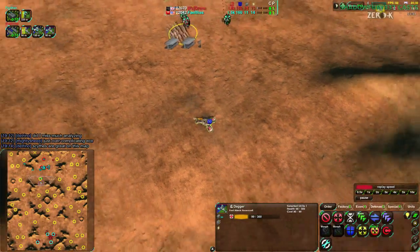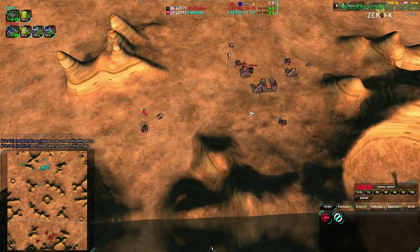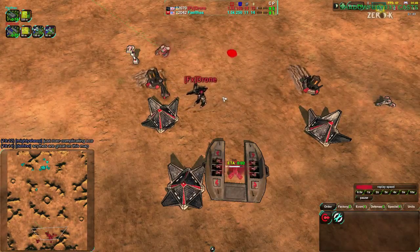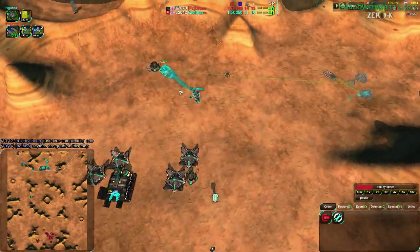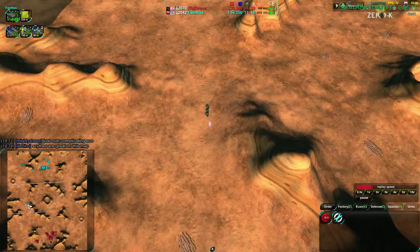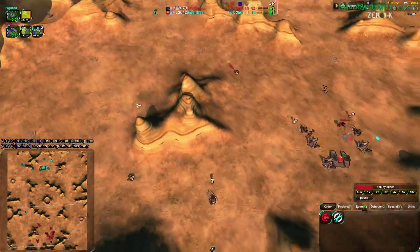Drone did just lose that dagger — bit of a big deal. Drone is going for more daggers and constructors as well. Drone really doesn't care that much about dealing a whole lot of damage. That warrior wasn't even necessary. Right now fail-thous is actually going too much for warriors — the glaives, or possibly even scythes as Datrion was pointing out, wouldn't be a bad idea.